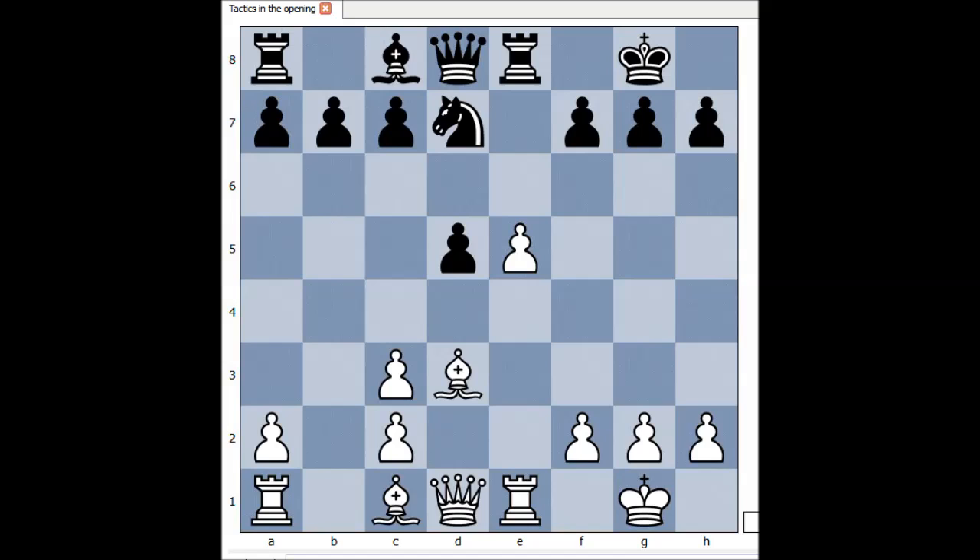In the game, white did sacrifice the bishop on h7. This is check, king takes bishop, queen to h5 check, king to g8. And usually there is a knight that jumps to g5 and helps the queen to give check and checkmate. But there is no knight — white has a bishop. Bishop to g5.